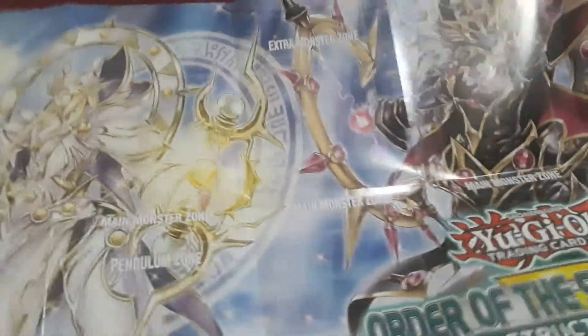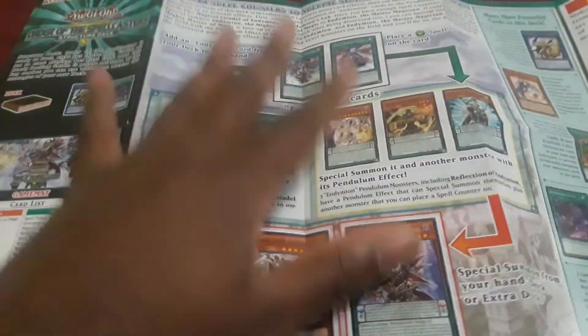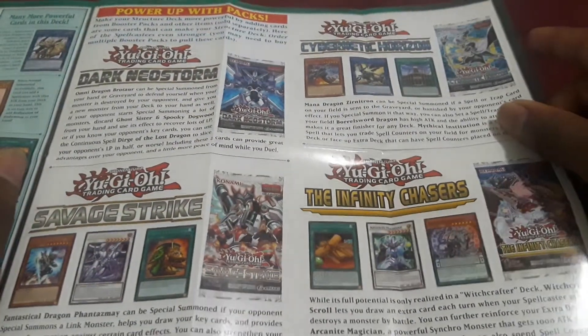But there were a lot of spell cards and stuff that were printed in the structure deck, so a lot of people were very happy about this. This is what it looks like when you open it — there's Endymion, there's Reflection of Endymion, and there is Daybreaker the Magical Knight. On the back it shows combos with Endymion and packs you can get supply from: Cybernetic Horizon, Infinity Chasers, Savage Strike, and Dark Neostorm.